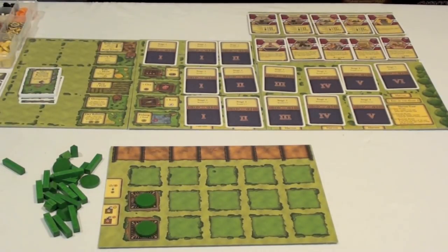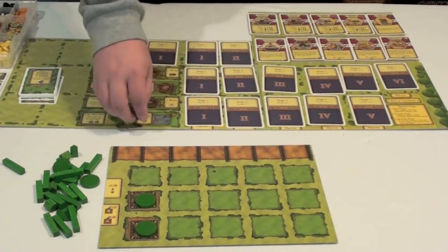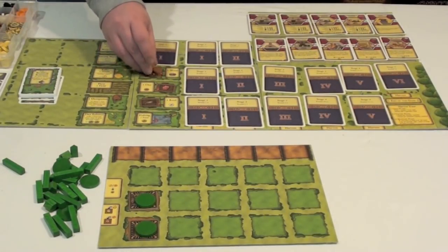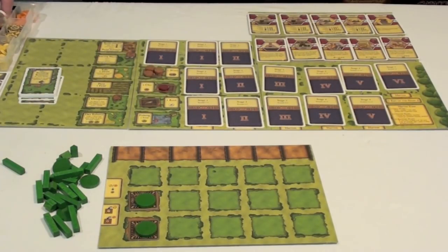Each turn, players are going to do several things. The first thing they're going to do is stock the resource bases on the board. You can see that there are resource bases pre-printed — there are resources for wood, clay, reed, and fish. Each turn they're going to add the amount of resources indicated to those spots, which will be available for taking through use of an action. So they would add three wood, a clay, a reed, and one food.